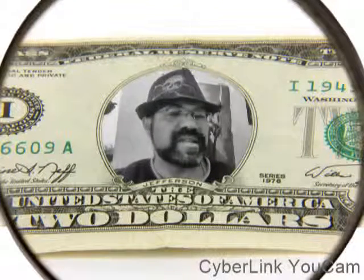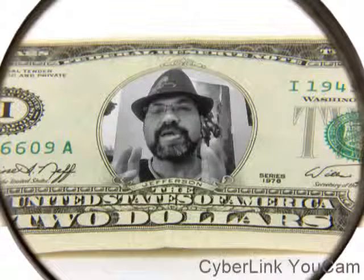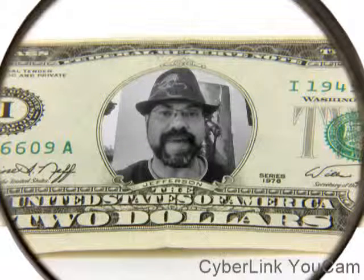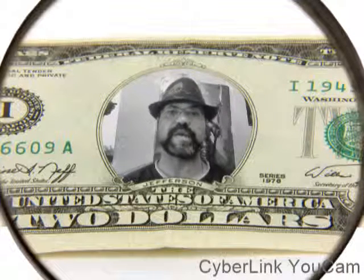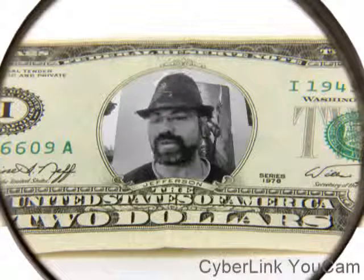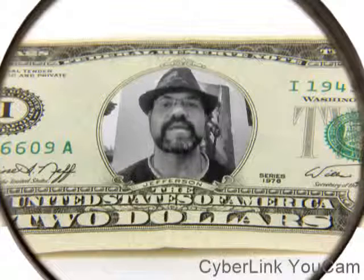Hello and welcome to another one of my sixth edition Tyranid videos. Today I'm going to save you money. Spore mine clusters are the cheapest unit in the game in every sense of the word — five points each, and my spore mines, now that I have about 30 of them, are basically a pebble glued to a flocked base. I took colored pebbles from fish tanks — bright green, blue, purple, orange ones — and just put them on a base. 30 spore mines, hello, save you money.